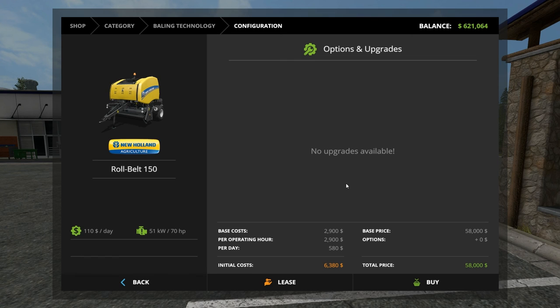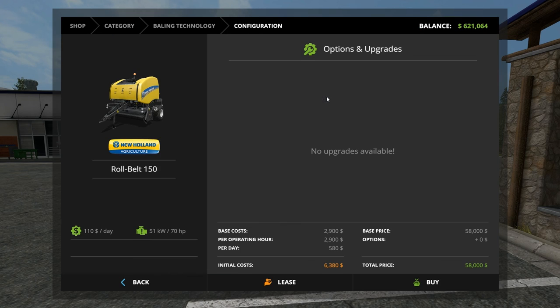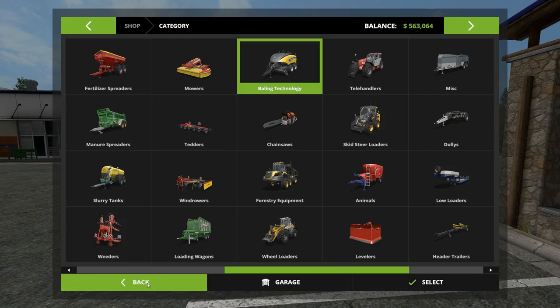I was complaining about the tractors where one is $100 more a day — this baler is automatically almost $600 a day. Let's do it — let's go round. This guy, no options, requires only 70 horsepower, just tows it. It's got the same hitch that the Manitou has, so it can almost be dragged along with that if the heights work out. The Manitou has a really low trailer hitch height, so we may not be able to use that often. No other choices — it is a New Holland. Buy. $563,000 left.